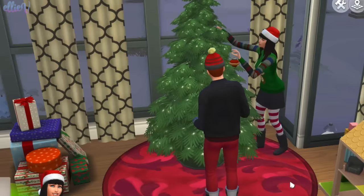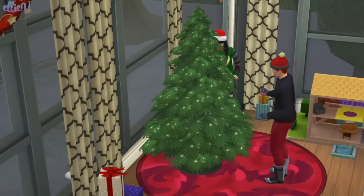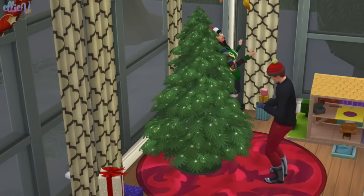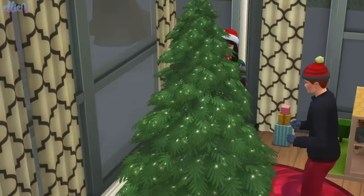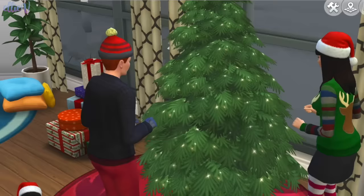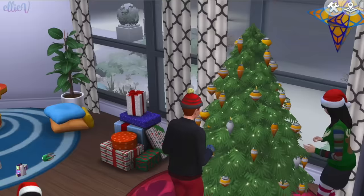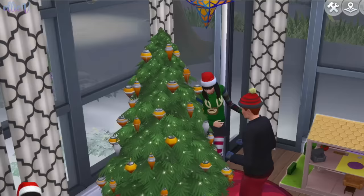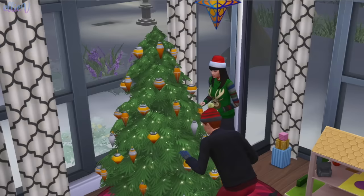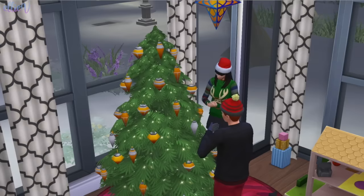Our Christmas tree desperately needs decoration, so we're going to put Sophie and Henry on that. They're kind of throwing the baubles on — they disappear into the Christmas tree! They're totally disappearing in. Checking from different angles to see if the baubles turn up... and there they are. That was just magical! Sophie's not happy with where they put them — maybe they shouldn't have thrown them on. But she's throwing some more on, saying if we throw more on it'll totally look better. I dread to think what the triplets have been getting up to while the adults were tossing baubles randomly at the tree.